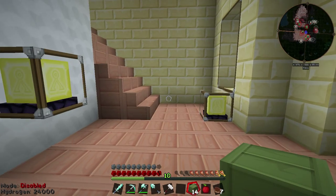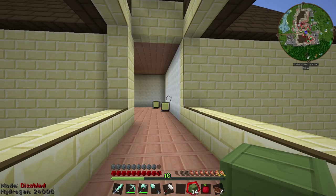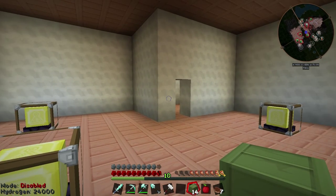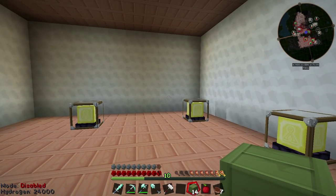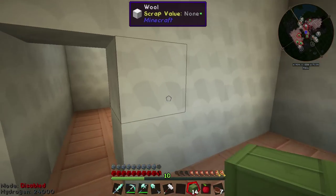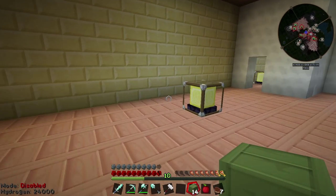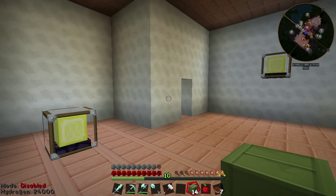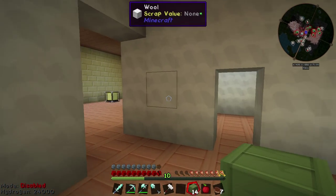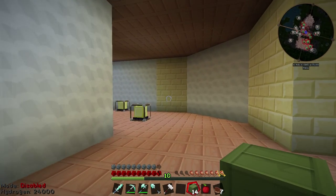This staircase leads to my bedroom. You go up here and end up in my bedroom. This is my dressing room — all my clothes will go in here. Then there's my bathroom. If I got married, my wife's dressing room would be in here, she'd have a bathroom, and one of these is a shoe closet. Out here is the main bedroom.